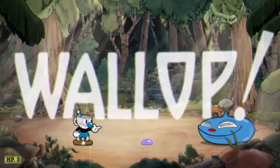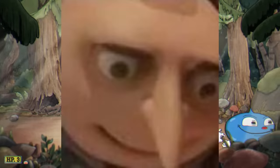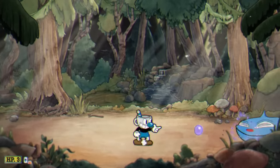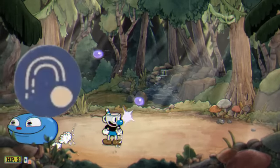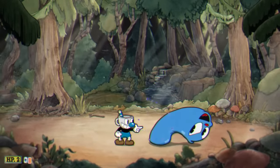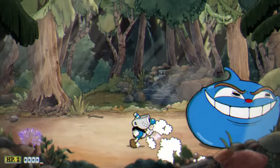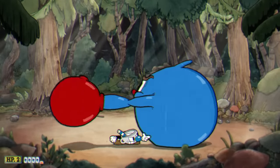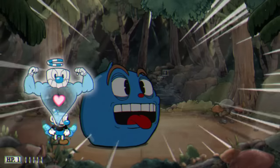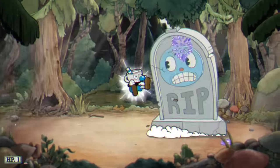The next boss for this challenge is going to be Goopy LeGrand. I have literally the exact same loadout as the last fight — Lobber as my shot, Whetstone as my charm, and Super Art 3 as my super. The strategy for this boss is non-existent. I just shoot Lobber shots around and hope I hit him. During the phase transition, I'm going to use my Super Art, and other than that, I'm just going to jump around as much as possible to do damage, and he's done.